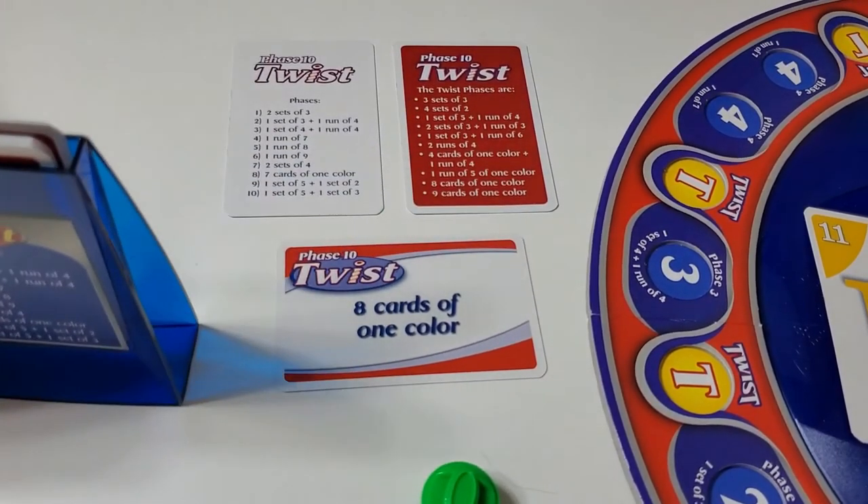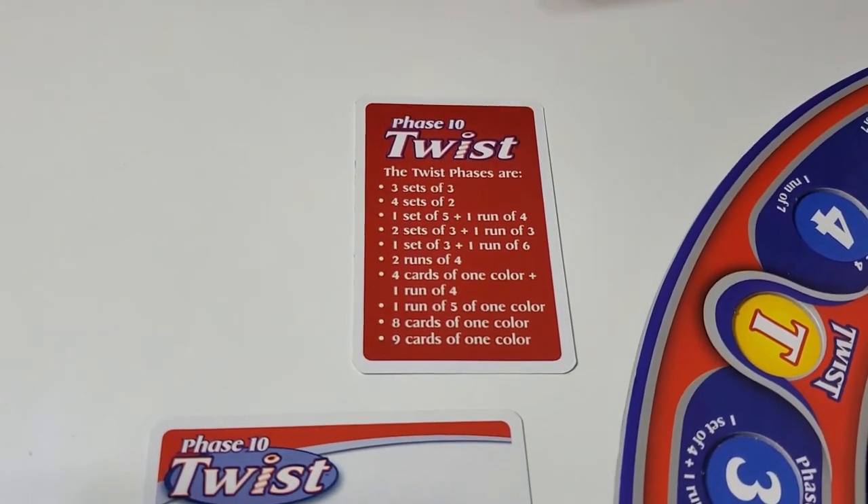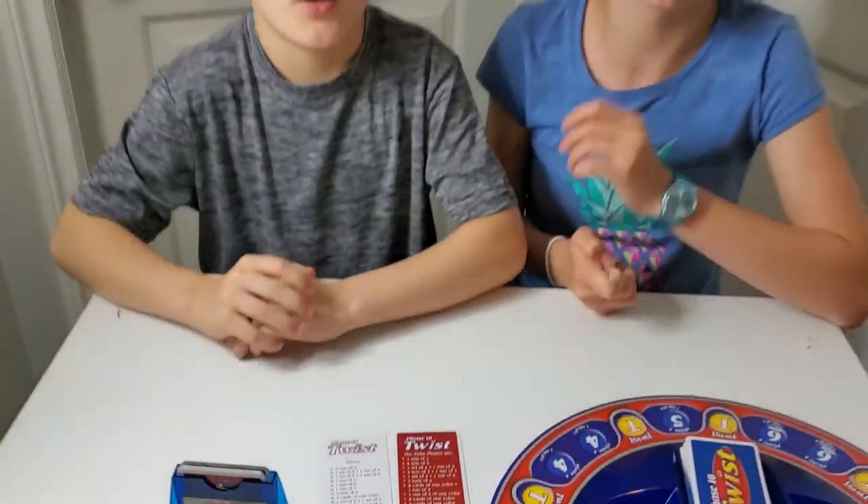These are the guides for the regular phases and the Twist phases — they're double-sided: Twist on one side, regular on the other. Check out our blog and other videos on how to play for a more in-depth explanation, and have fun!